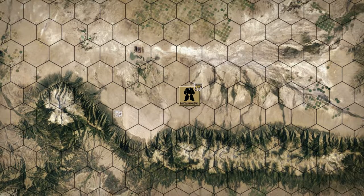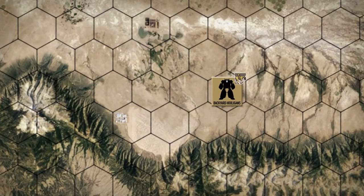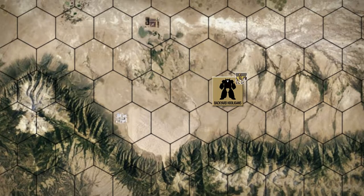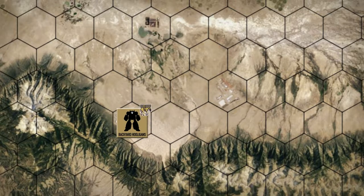Hey everybody, welcome back to the channel and another episode of the Battle for Astrakazzy. The Backyard Hooligans are looking for a way out of this valley. With the Red Reapers in the valley, there's no way they can continue their excavations. They've begun moving west into the Salt Flats area, abandoning their old base which has been detected by the enemy. They found an old abandoned complex and set up shop here, but soon after the Red Reapers found them.